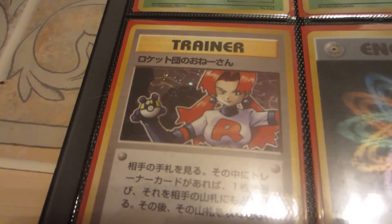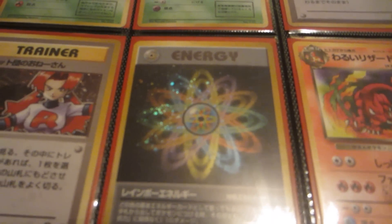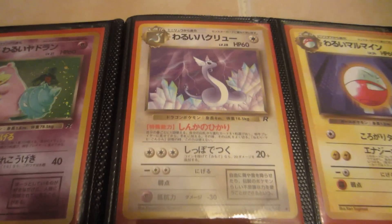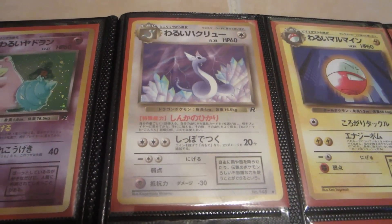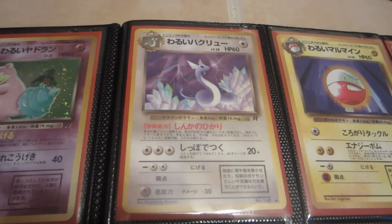I forgot what this one's called actually — interesting art though. We got Rainbow Energy. Very cool looking non-holo card with Dark Charmeleon. And a very nice looking Dragonair — it's cool to see Dragonair kind of look evil. I always liked this artwork quite a bit.